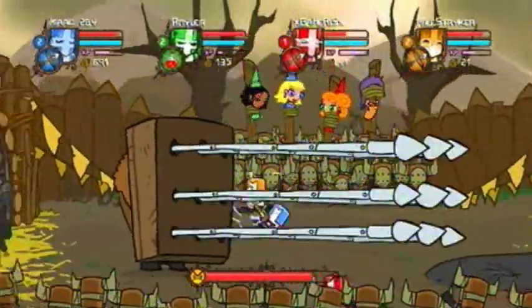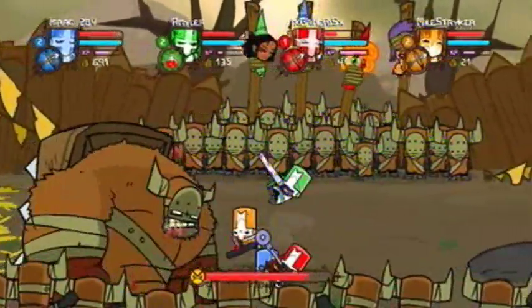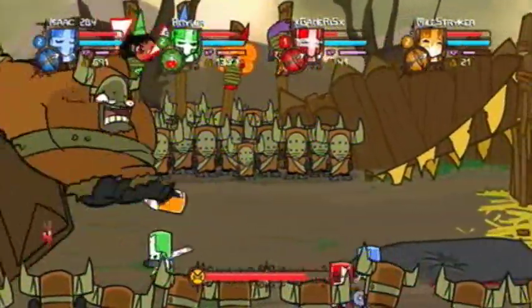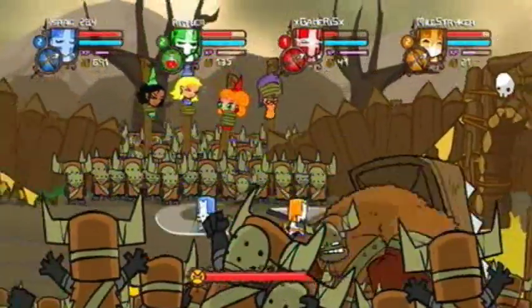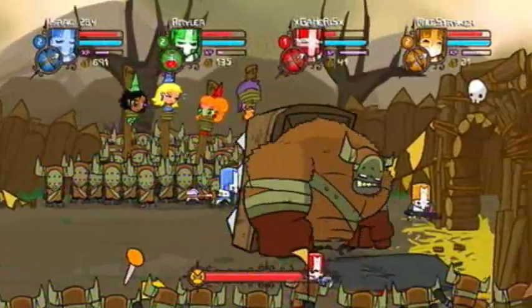It depends on which way your character's facing. Is your character facing the monster? When he does that attack — he just did the big spike thing — you can shield it. You need some food. When he squashes you, you gotta rapidly tilt the control stick.